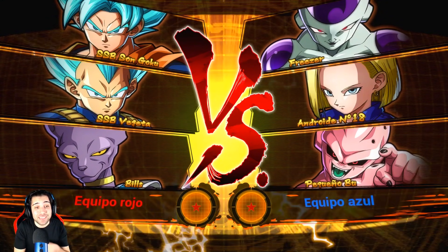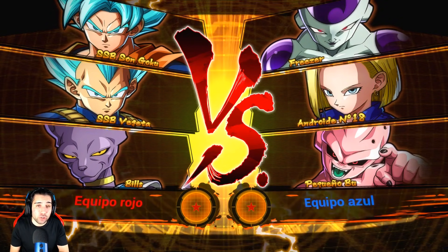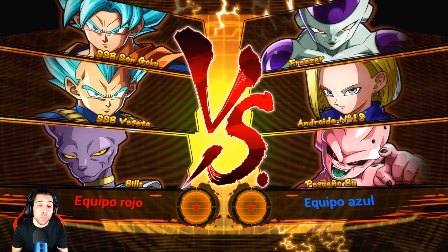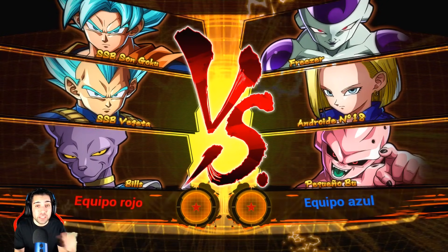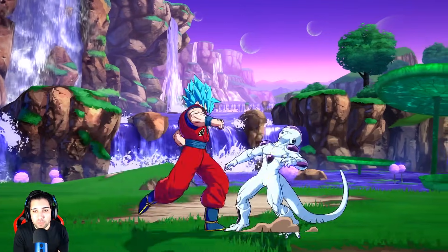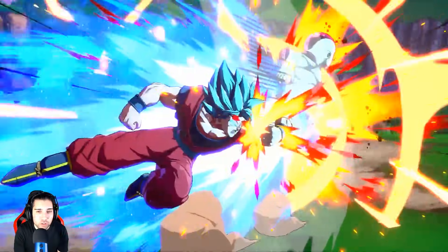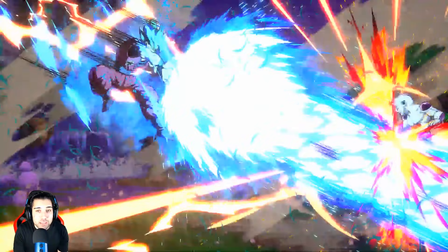Tenía ganas de subir este tutorial para la gente que no sabe desbloquear estos personajes. En la tienda podéis conseguir los aspectos de los personajes para el modo lobby consiguiendo Zenis e ir abriendo cápsulas. Hago este tutorial para la gente que no sabe cómo desbloquearlos y también se merece saberlo.